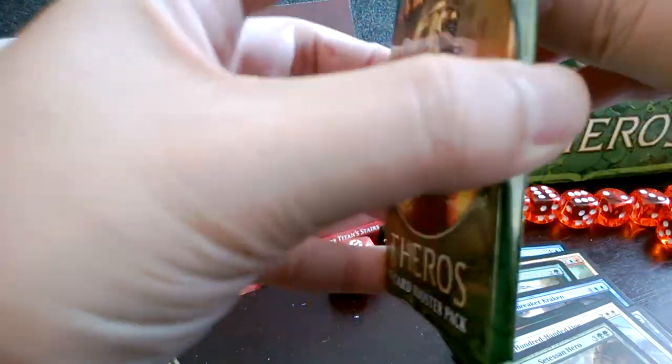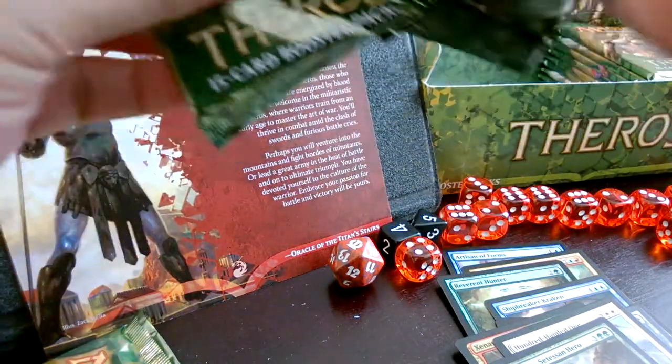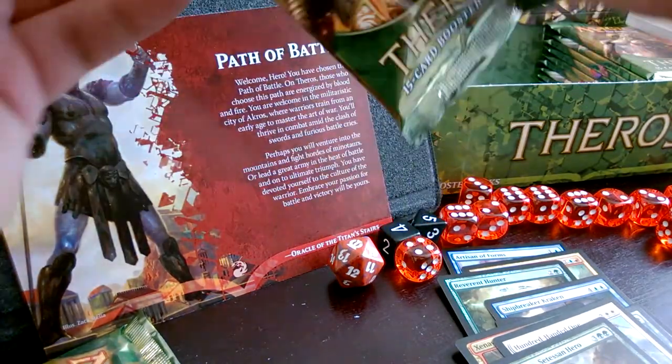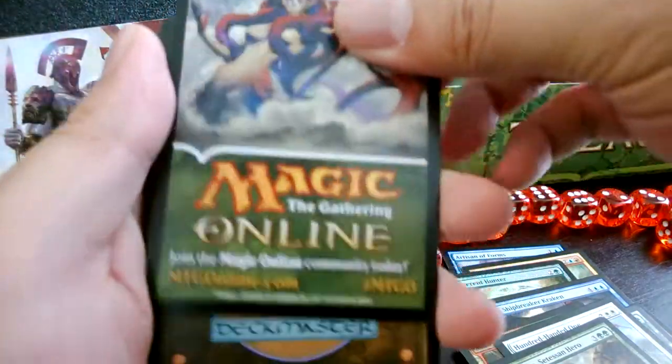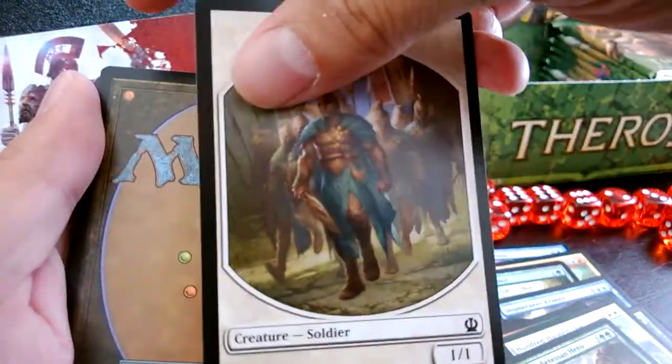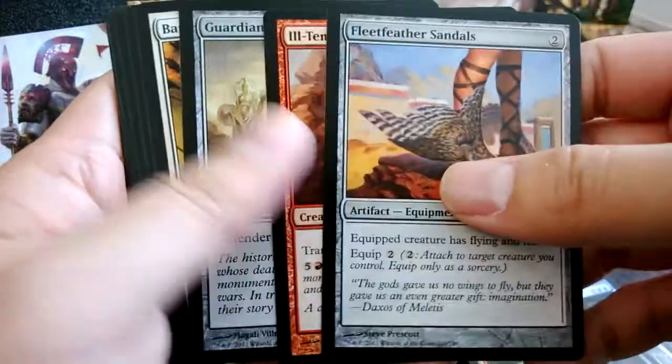I don't know how many legendary creatures there are — not a lot if I remember right. I want a God, I want Purphoros. And I want a million dollars. Can't have everything.